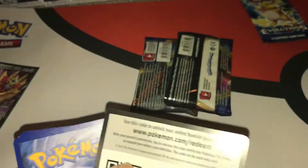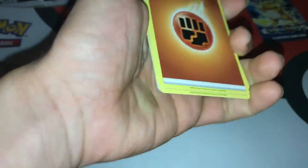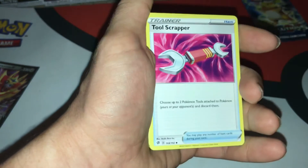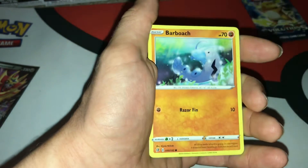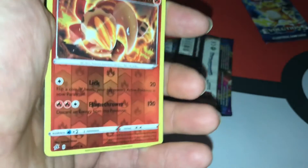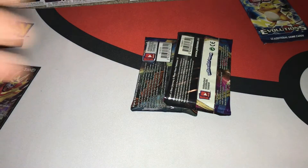Next we're gonna do the other Rebel Clash - very nice. Next code card for the Rebel Clash. Another fighting energy, Kevin Durant, Electrode, Tool Scrapper, Stunsky, Grublin, Wingle, Natu. Bar broach, a heat more - and that circle means it is common I believe. It is a bar brookle. I don't claim to be an expert with these, I'll probably butcher the names.